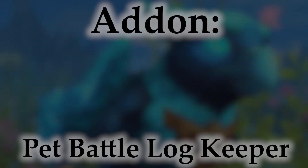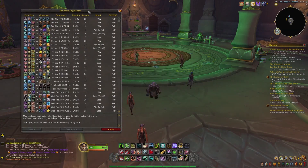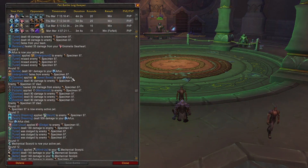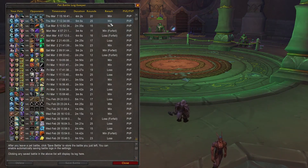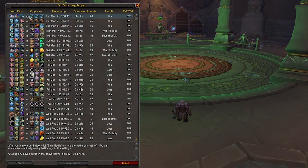Pet Battle Log Keeper is a simple history of your win-loss ratio — a full log of what team was used, which abilities were used, when, how long the fight lasted, and more. This sort of data is invaluable to competitive PvPers. It allows me to know how I've been doing, what I can improve on, and if an opponent used an incredible strategy, I can snatch it up by seeing exactly how they did it.